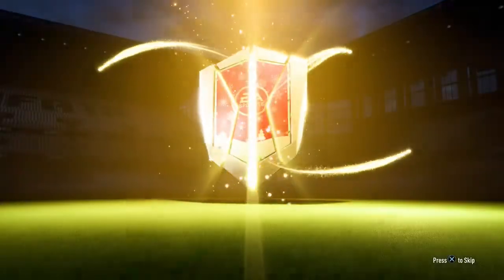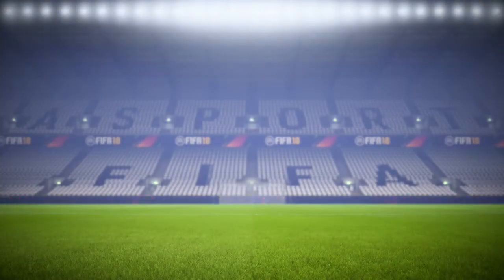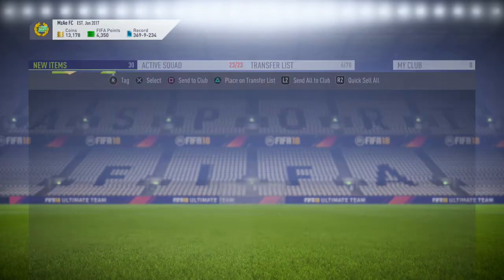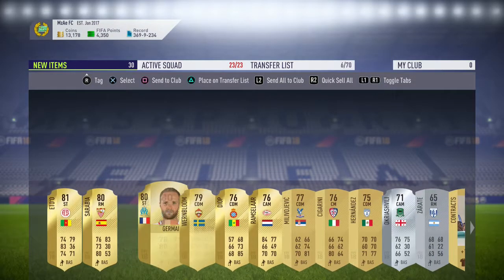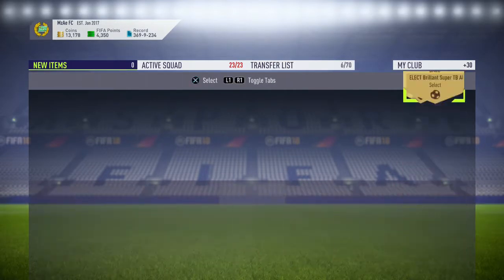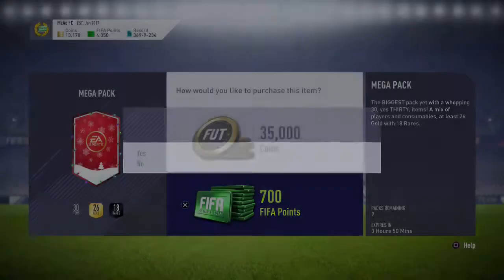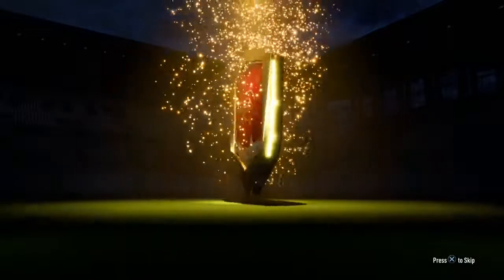Three big packs to start, then we'll go through the smaller packs. Hopefully we can get a gold border — no border in the first one, which is awful. If I don't get a border in any of these three, that'll be kind of rubbish. We got a lot of players though. I'll send everything to the club and then maybe sell things or keep for SBCs. After three mega packs we'll have about 3,000 Points left.